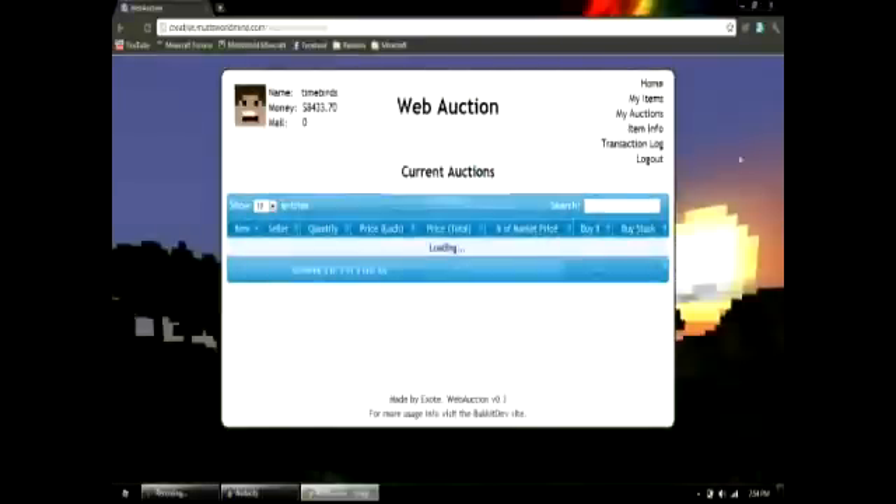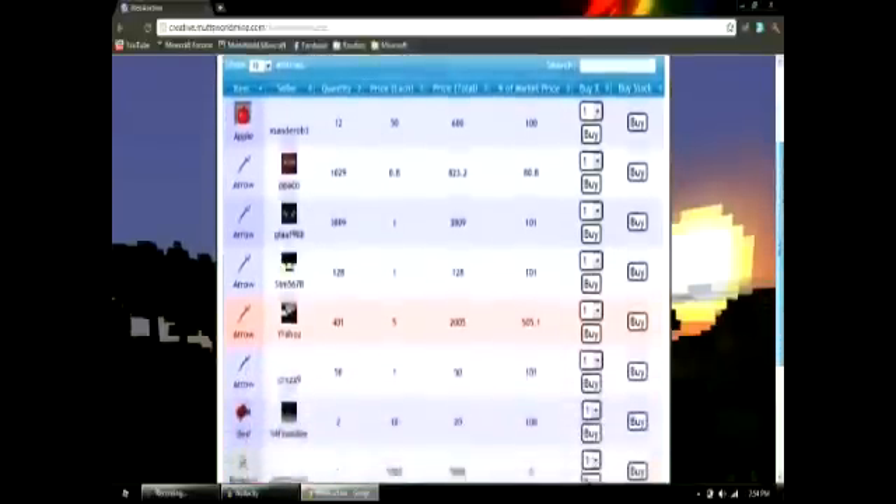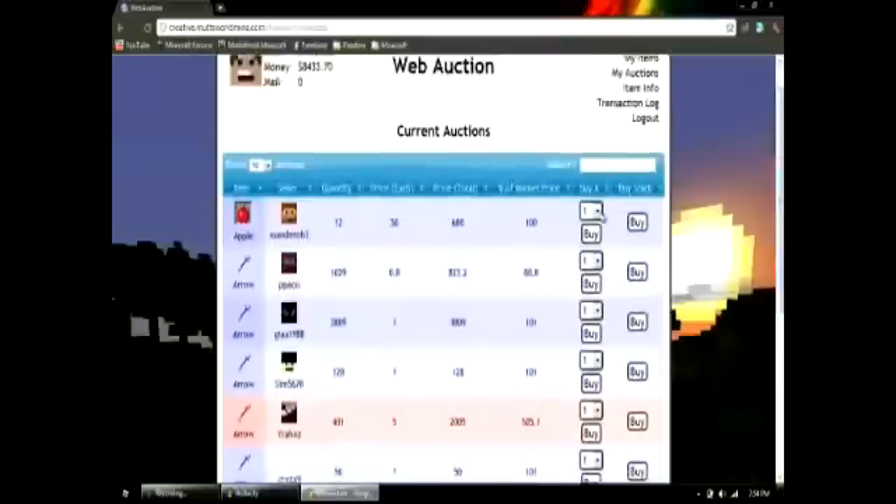Go ahead and log in there, and it will take you to our Auction House screen where you can see all of the items that are available. Of course, if you're looking for cobblestone, you can look for that. If you're looking for apples — whatever it is you want — in the top right-hand corner, you can see the word Search.